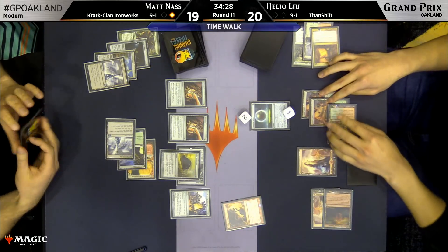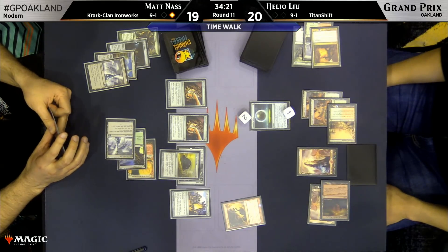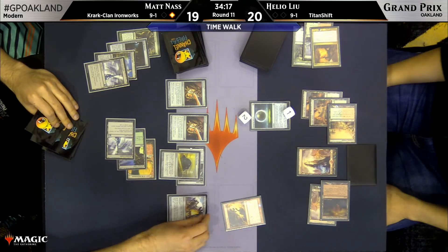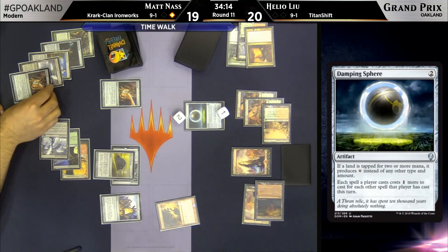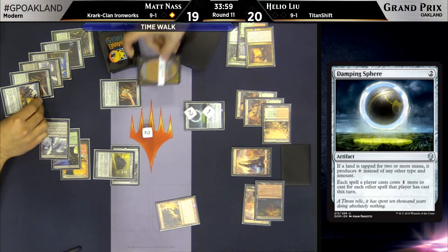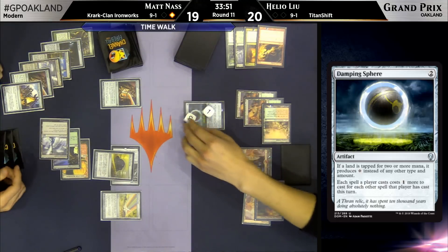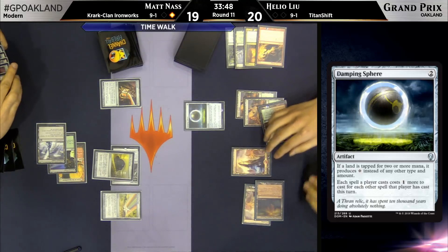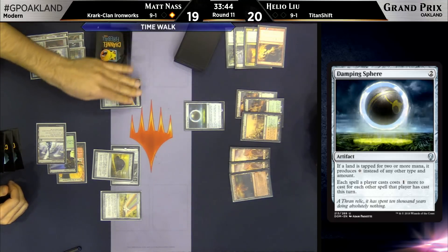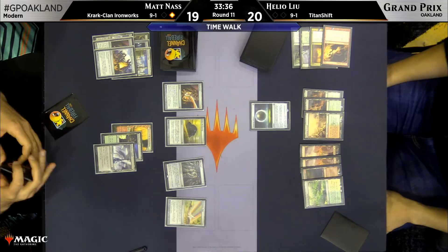At what point does he stop? Damping Sphere — a lot of people think about it as a card you bring in to hate against Tron, making their lands only tap for colorless mana. But it also has a second ability: each spell a player casts costs one more for each other spell that player has cast this turn. You can see the players keeping track of that with some dice. Ancient Grudge hits that Ironworks, but we're going to net ourselves a couple of mana in the process. Play a Chromatic Star, and back over to Helio Lu.